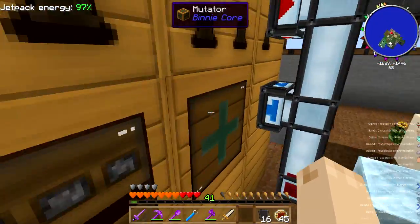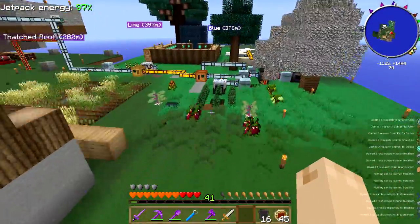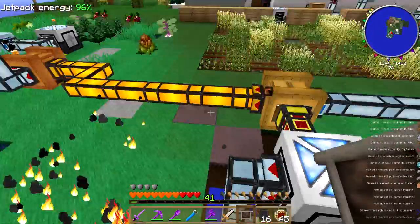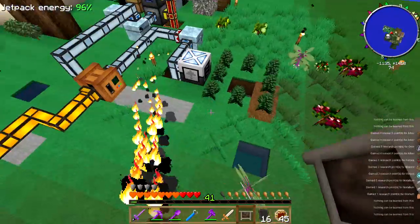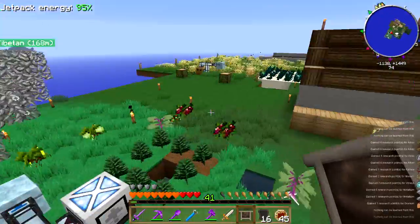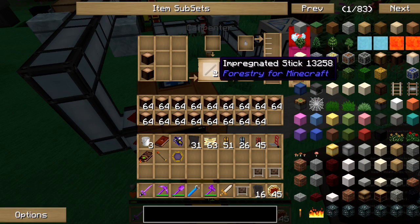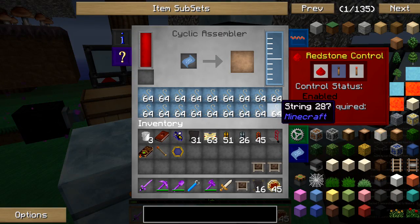I dumped some ender pearls in here to increase the mutation rate. I also finished my soul frame construction out here. I've got seeds coming in being squeezed to make seed oil. And I've got this tiny little tree farm here that is growing trees. Right there goes one, and that gets fed into here, which makes impregnated sticks. Those get fed over into here on the bottom with a bunch of string.